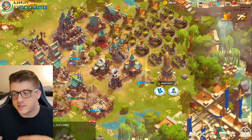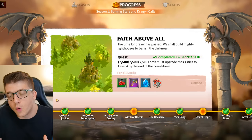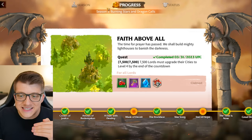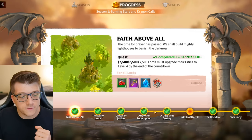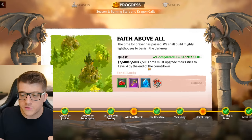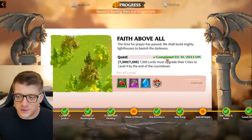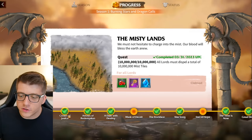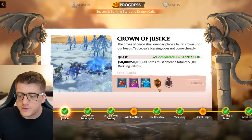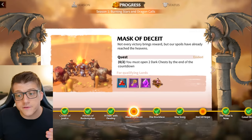Tip number two involves the Auger Stone. This is one of the first buildings you're going to see in your city. If you open this menu you'll see a bunch of different milestones and rewards as your kingdom progresses through Season One — essentially kingdom milestones. The first one on the left is called 'Faith Above All,' which requires 7,500 lords to upgrade their cities to level four. This is extremely easy and you can accomplish it within the first couple minutes of playing.